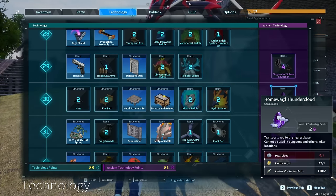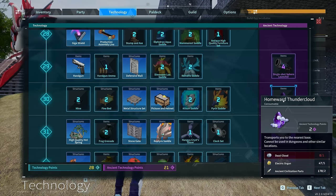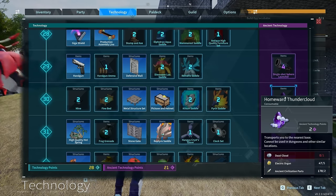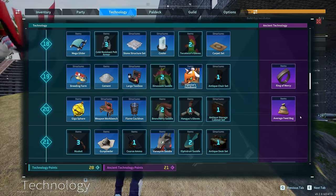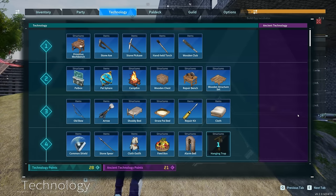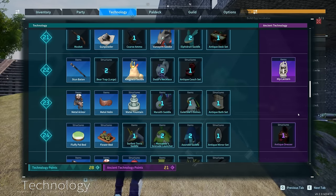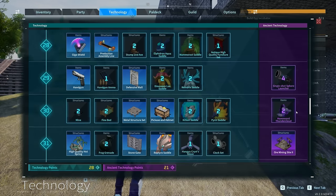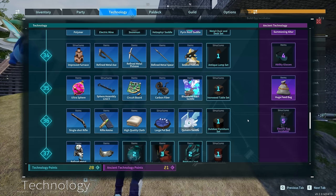There's also the Homeward Thundercloud — a consumable item that transports you to your nearest base. It can't be used in dungeons or similar locations but lets you pop in and out of anywhere in the world, which is pretty cool. There's also a new Electric Egg Incubator that automatically adjusts temperature so you don't have to worry about that anymore — it does use electricity though.